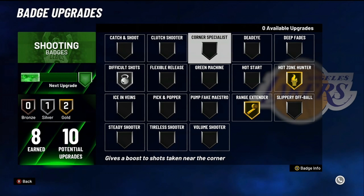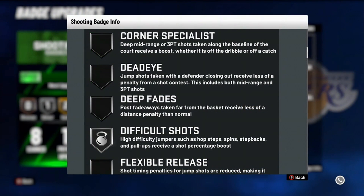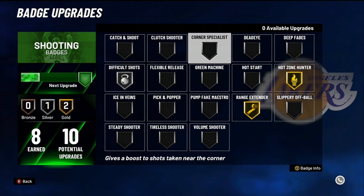Corner specialist — this is the OG badge, been good for years. It ain't never gonna be trash. It's actually better than it's been in past years. Guess what? It works in the mid-range too, as long as you're near the corner. At the very edge of the wing it works. Corner specialist is a good badge — I recommend you get it.